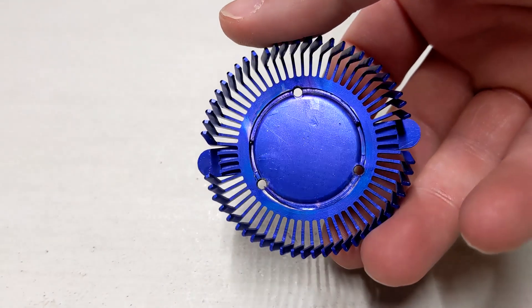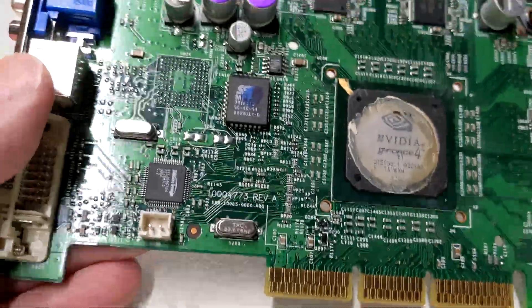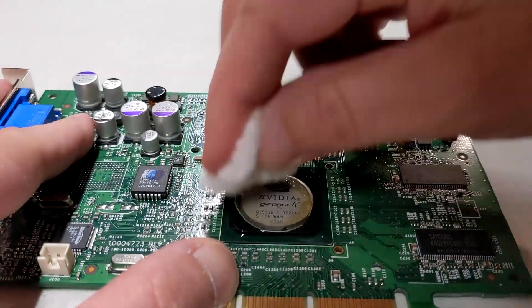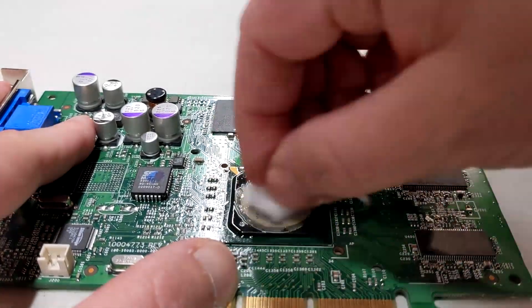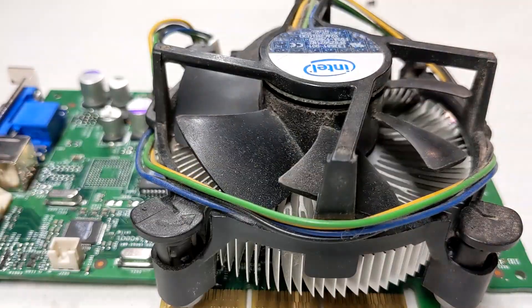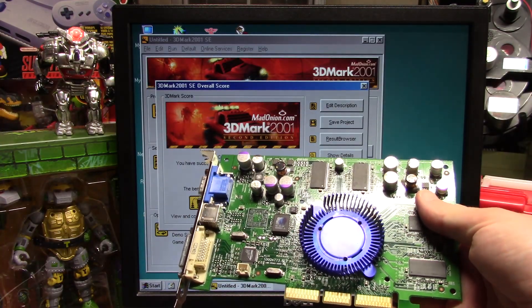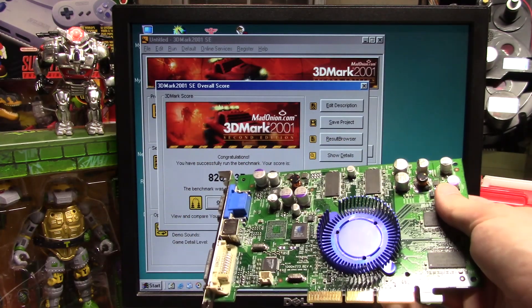I took the old fan and heatsink off, as those clearly were not doing much. You can see the dinosaur poop they used to glue this heatsink to the chip when this was manufactured 3 million years ago. I tried using alcohol to clean this off, but it's essentially become part of the chip at this point. I toyed with the idea of adding a different heatsink to the GPU instead, however I ended up simply adding new thermal paste and kind of mashing the old one back on there. It somehow just sticks in place without any clips or screws.